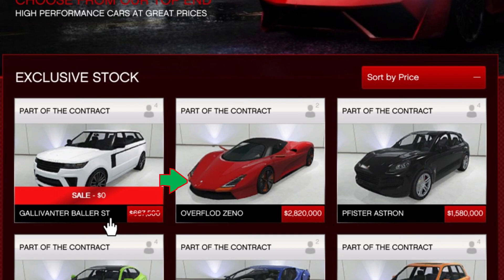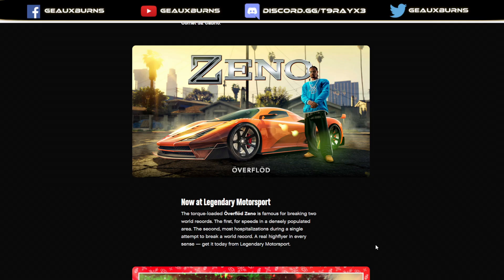Along with the free Baller ST, there is a new car available today to purchase: the Overflod Zeno. This is a supercar — I think it's the only supercar being dripped in the Dripocalypse Winter 2021. Let me know if you like it or not. I heard it has some mod issues with the mirrors or something that's broken, but the new supercar Zeno is now officially at Legendary Motorsports for sale.